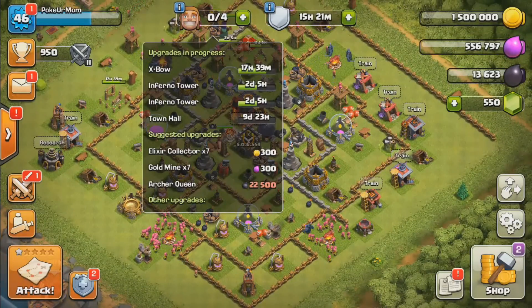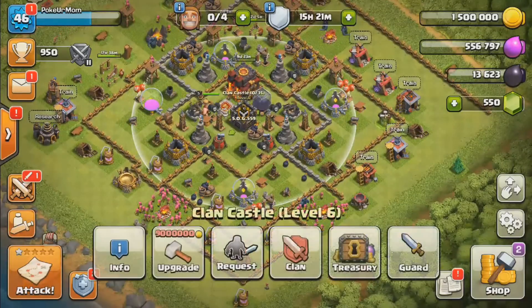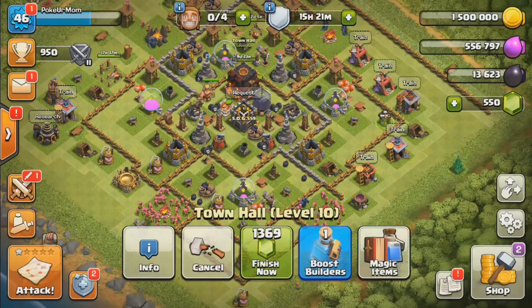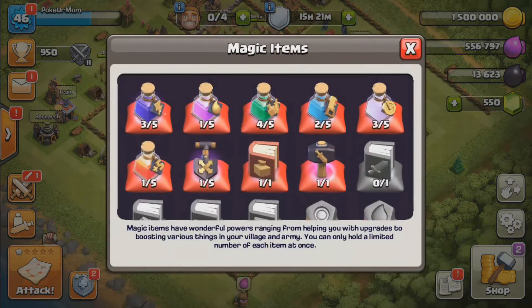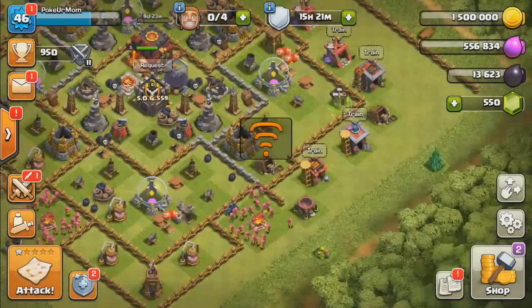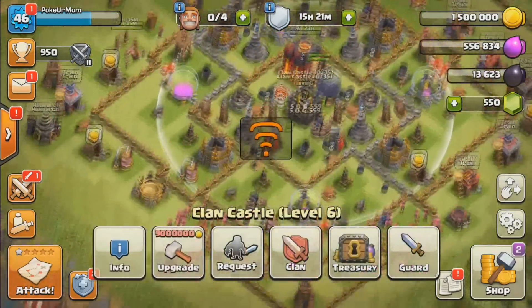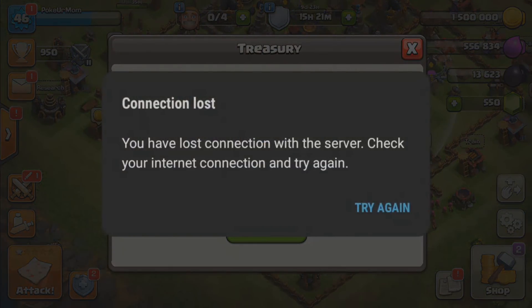It's going to take some time to get the eagle artillery — I believe it's worth 8 or 10 million — and we want to unlock our E-Drags, so we'll stick around town hall 11 for a while. We also still need to upgrade our camps and laboratory, because we did not upgrade our laboratory or spell factory in town hall 10, so we need to get all that caught up before we move on.